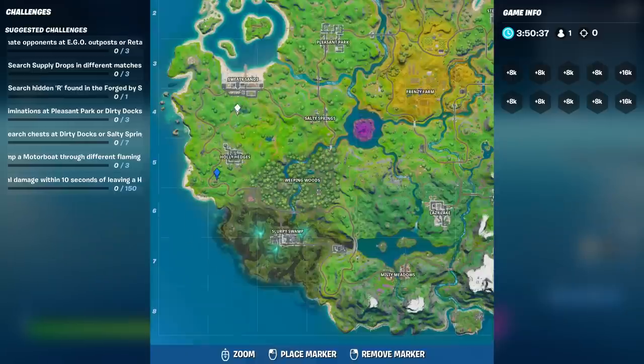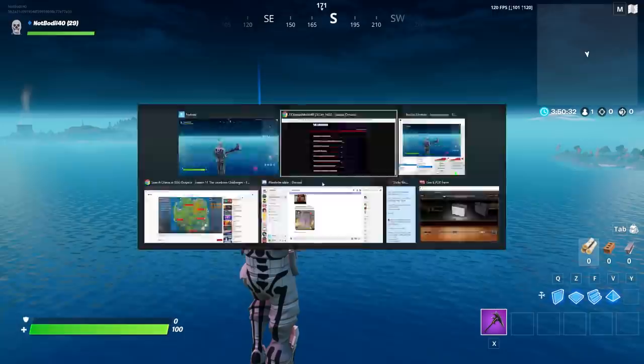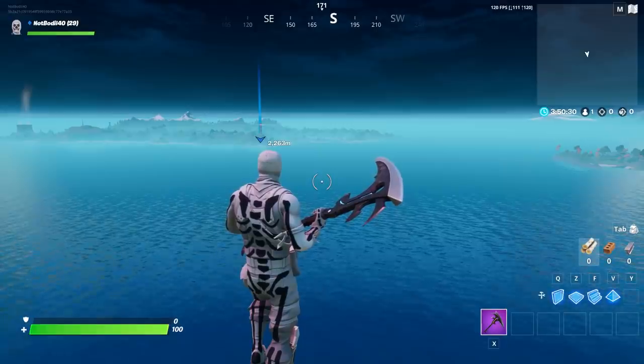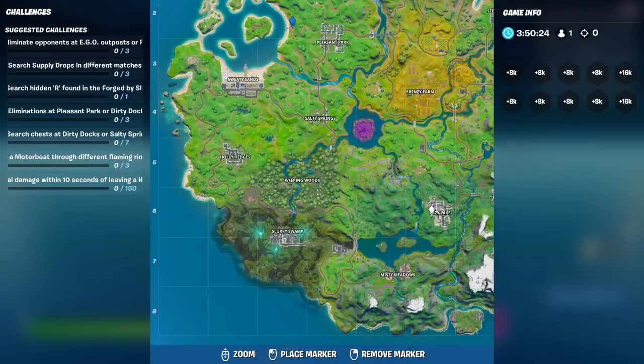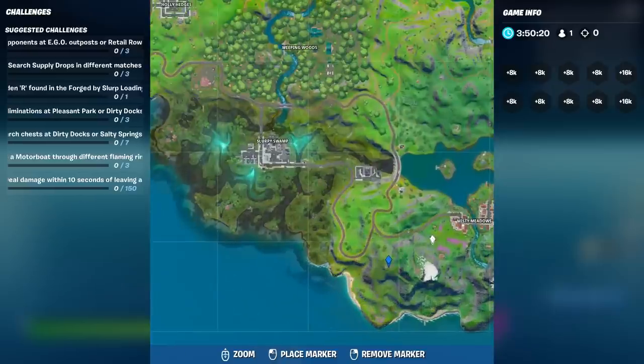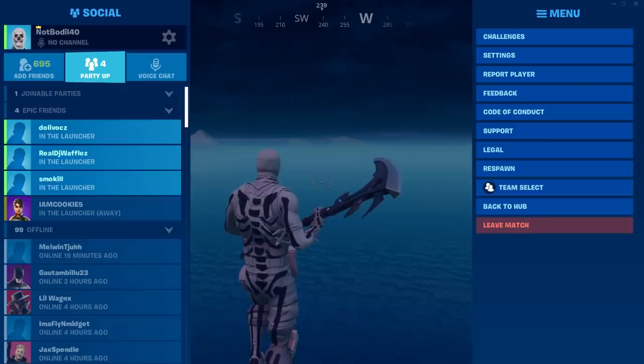If you want to go yourself, this over here is the next location for an eagle outpost. We have one more here — this over here is the next location next to Sweaty Sands. The last location for an outpost would be bottom left near Misty Meadows, next to the mountain. Thank you so much guys for watching, I'll see you next time!